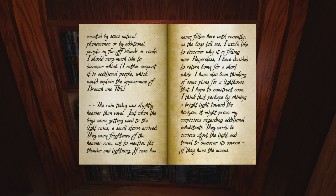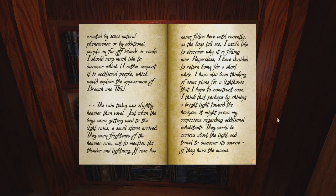'I have decided to return home for a short while. I have also been thinking of some plans for a lighthouse that I hope to construct soon. I think that perhaps by shining a bright light toward the horizon it might prove my suspicions regarding additional inhabitants - they would be curious about the light and travel to discover its source if they have the means.' It seems like the other book was talking about tree people. I'm not sure if that one was talking about this world or not. This story very specifically seems to talk about where we are right now - a series of jagged rocks surrounded by ocean, and we have a sunken ship nearby. The lighthouse connects to elements of this story too.